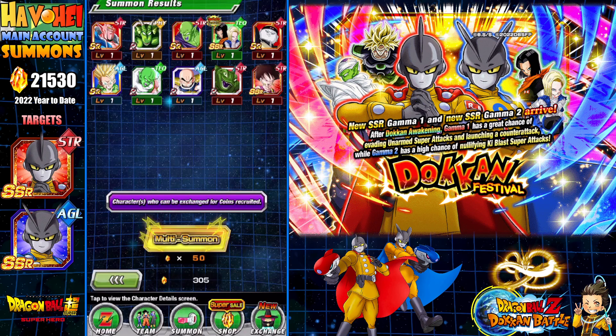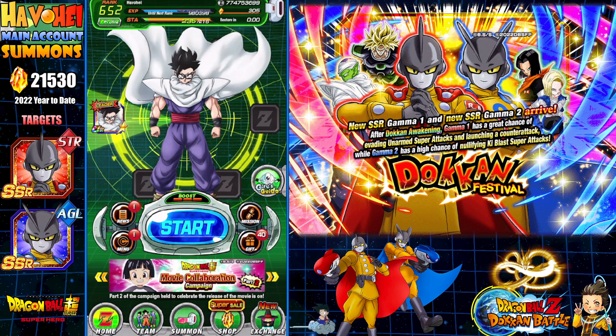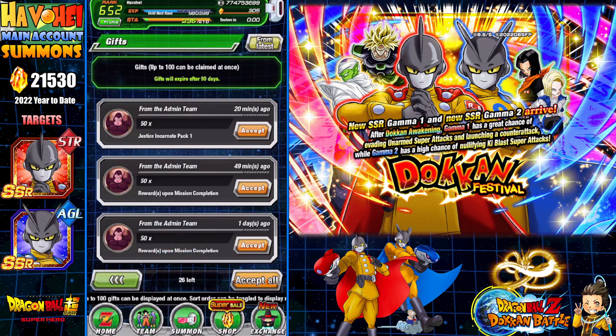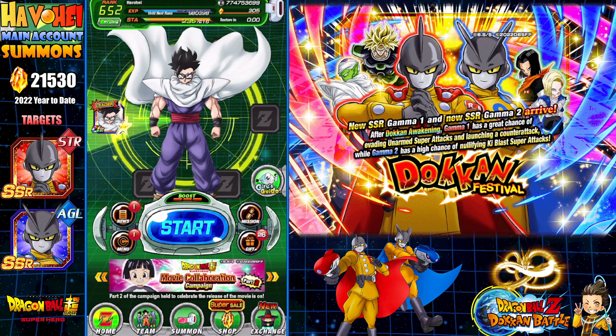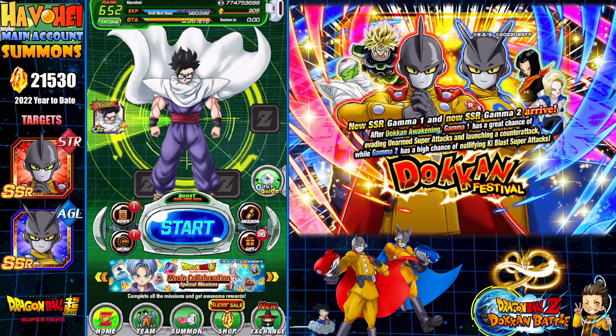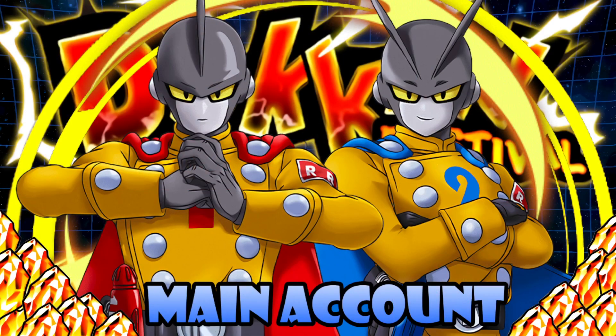Alright, so there you have it boys and girls — hopefully you guys enjoyed this video. We did end up getting both Gamma 1 and Gamma 2, and we're done with this banner. I'll probably do a bunch of giveaways because I think these units are incredible — there's a pretty cool giveaway in a separate video that's going to be a mostly Movie Heroes type of team that you can build. Hopefully you guys enjoyed this video — if you're new to my channel like and subscribe. Thank you all for watching, keep on Dokkaning and we'll catch you next time!